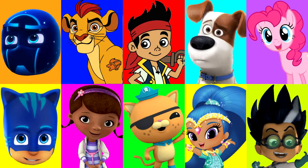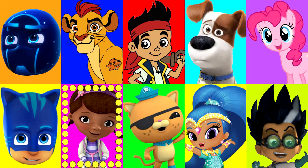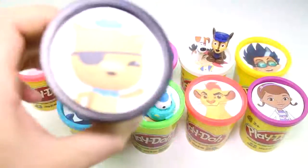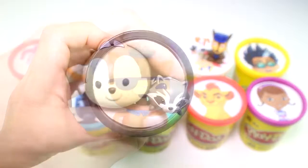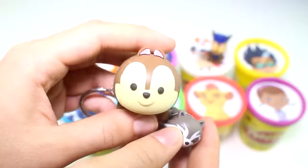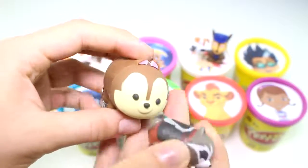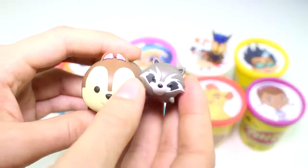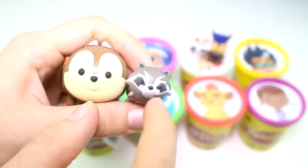Alright guys, we're doing super good. Let's see which character it's going to land on next. Around and around it goes — it's going so fast. And stop. It landed on Quasi from the Octonauts. Quasi has the black play-doh cup — look at that patch over his eye. He brought us two surprises as well, and they're both Tsum Tsums. This one is a large Tsum Tsum of Chip the chipmunk — look at how cute he is, and he's also a keychain so you can put it on your keys. And this one here is Rocket Raccoon — he's a tiny Tsum Tsum, but so cute. I like the patches around his eyes.